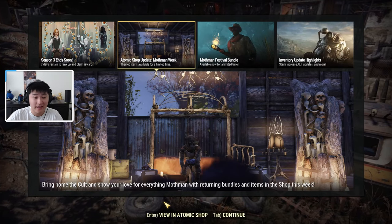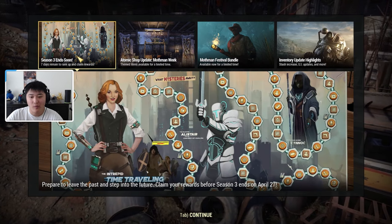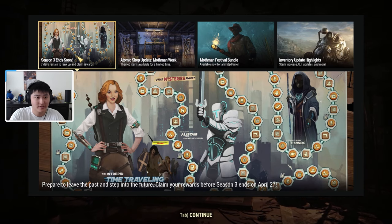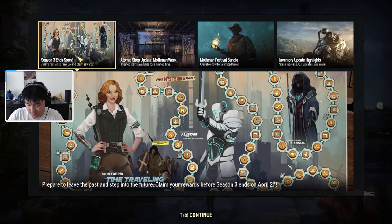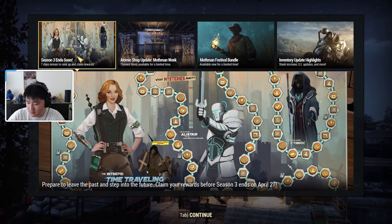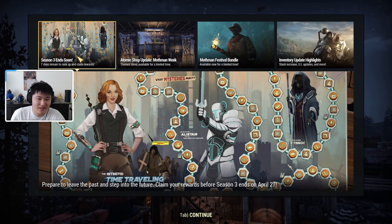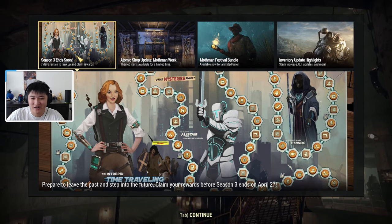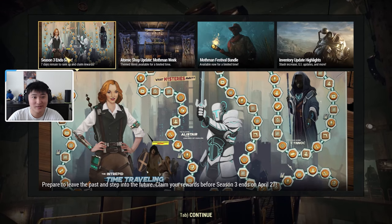Hey guys, it's Poxpert, welcome back to another video. Today we're doing an Atomic Shop weekly update for April 20th to April 27th. There's also about one more week until the end of Season 3 and the beginning of Season 4. Season 4 starts on April 27th. If you're still working on the scoreboard, you can use atoms to buy levels, or grind XP using the repeatable score reward to accelerate your rank. But yeah, let's see what's in the Atomic Shop.